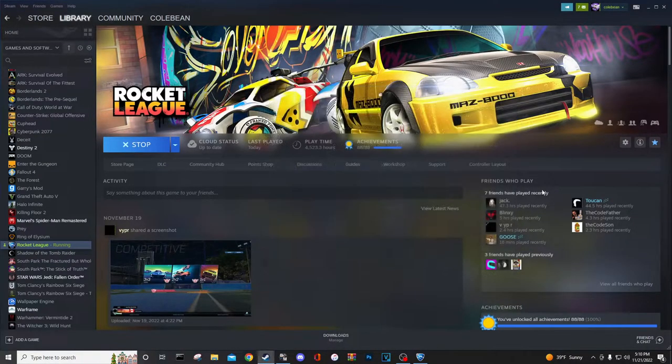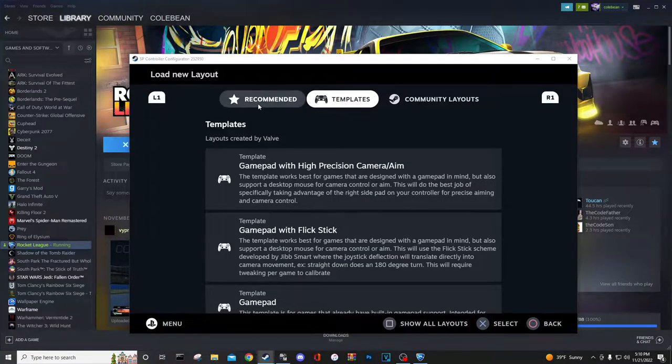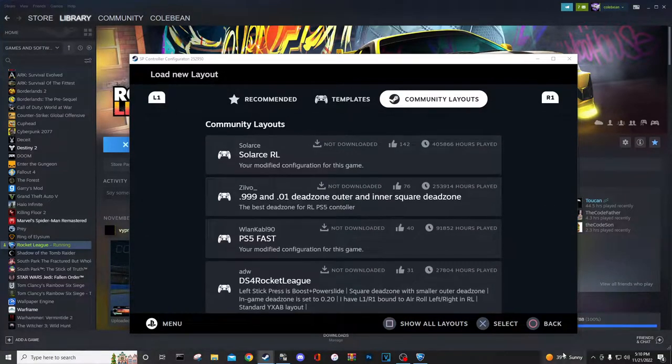Next thing we're going to check in Steam is the controller layout. This is what's new with the recent update — this used to be all blue and you'd see the controller and could change the layout and configurations. But for the current layout, make sure you have the official layout — legacy official Psionics bindings. It should be in here, and if not, you can search through and try to find it.